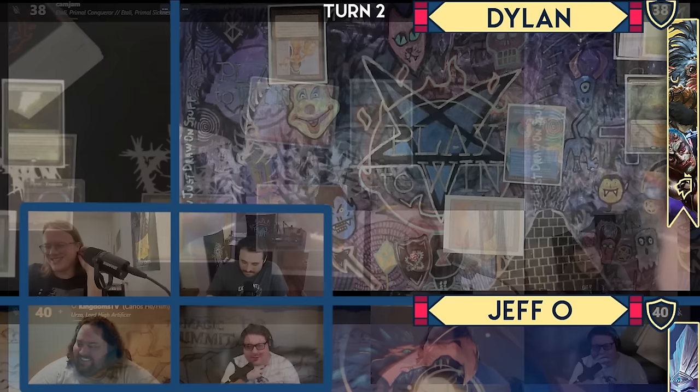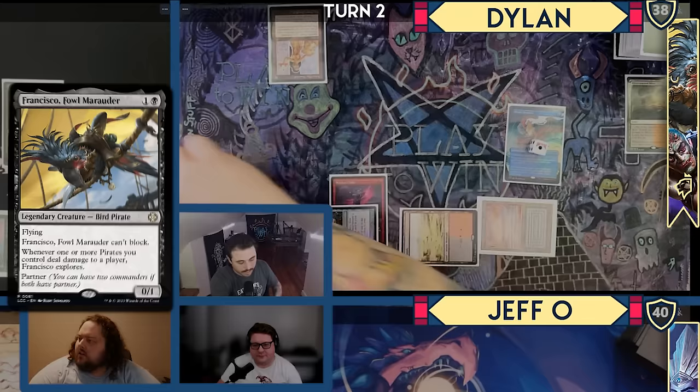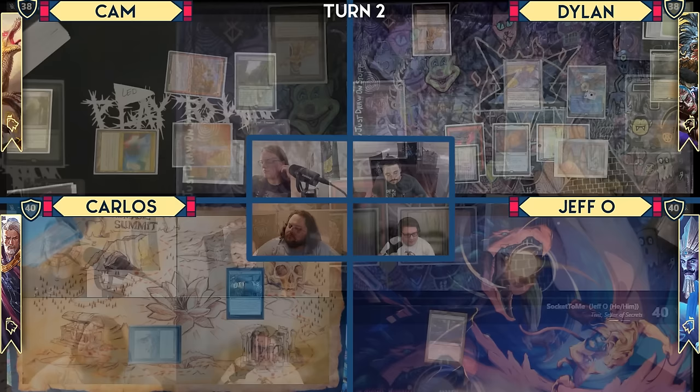Mystic Remora — I'm going to pay to keep it around. Draw a card. Let's play Badlands as my land for turn. Cast Chromox, I will pitch Warrior's Oath, cast Francisco. Francisco's okay. I'll cast Mox Amber — and seven in hand. Pass my turn. Let the fish die.